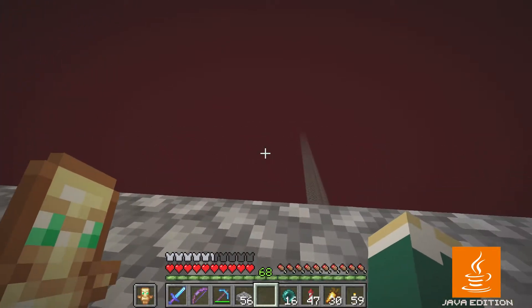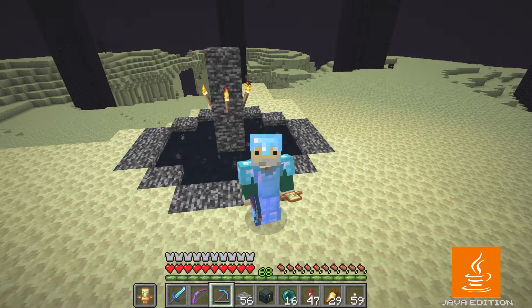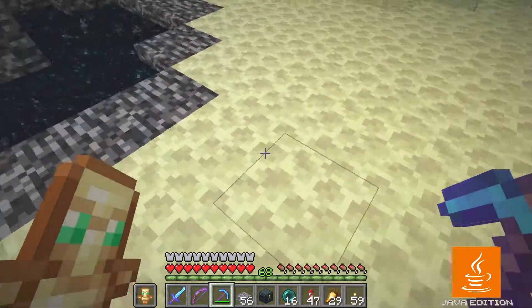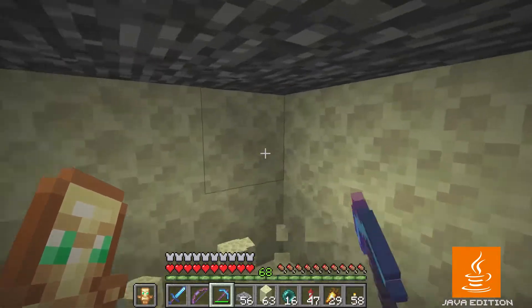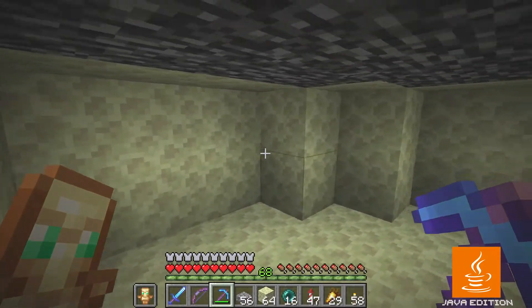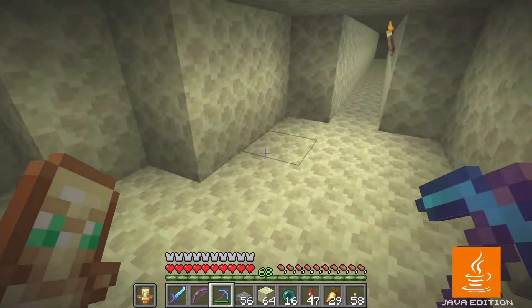I just have to go back to the overworld and prep a few things first. Now here I am in the End, and I'm going to try to summon the wither under this portal so that its head is embedded in the bedrock and it will just suffocate — I won't have to do anything. It requires a little preparation. First I need to dig out underneath the portal — I've dug out the area two blocks high, making a little cave under the bedrock of the portal. Now I need to replace the whole floor with obsidian.